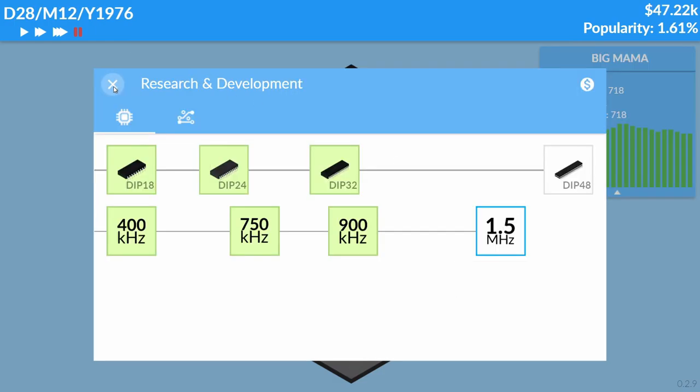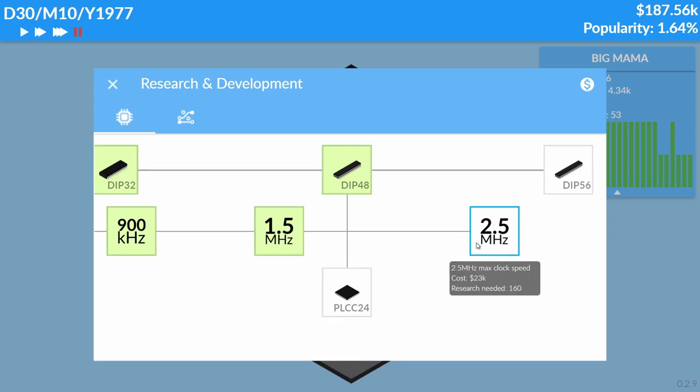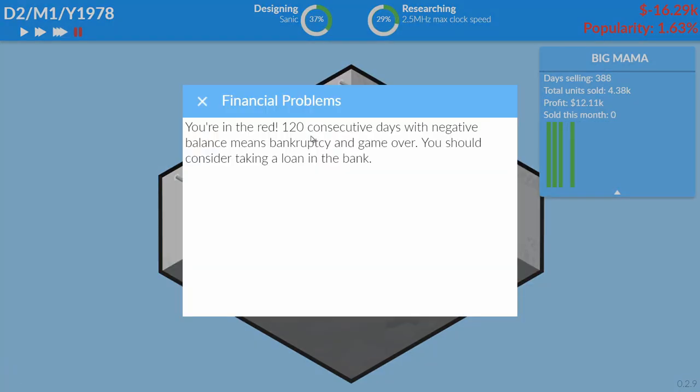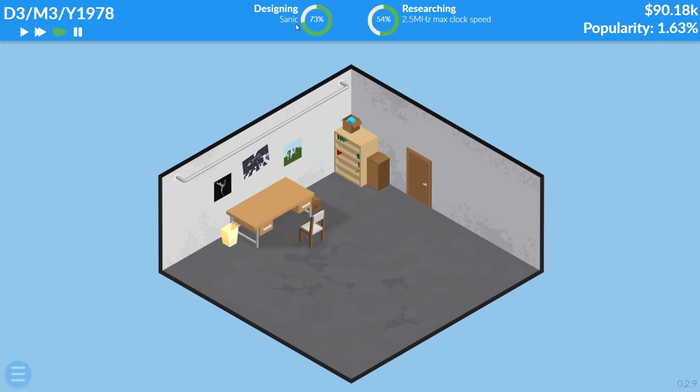I kind of want to risk it — I don't know if I'm going to go for the 56-pin or 24-pin PLCC. Actually, let's keep it: a 1.5 megahertz, 48-pin — that's gonna be fine. This is going to be a really expensive one. I just hope they finish making it before we go bankrupt. Apparently I decided to do the 2.5 MHz one at the same time — I need to take a loan before I die.